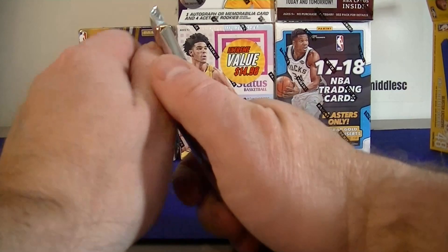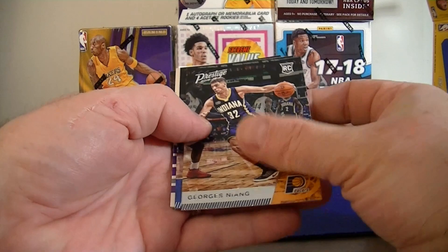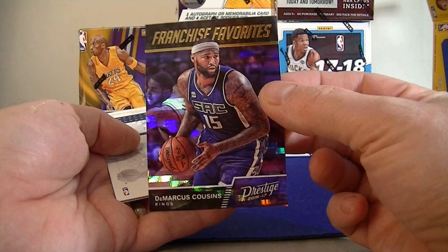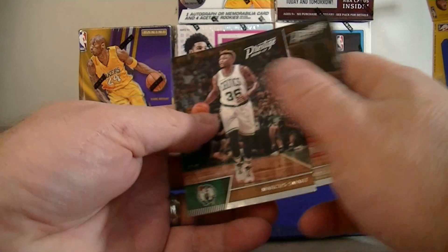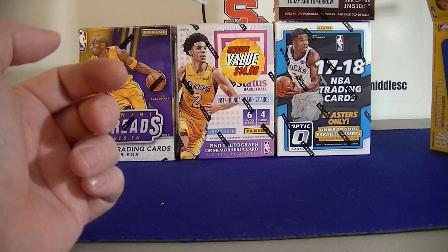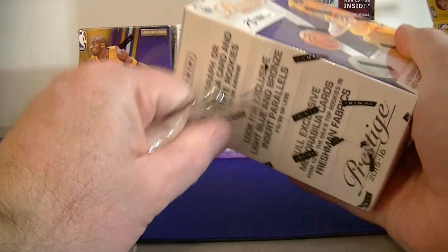We're going to move to 15-16 next. Johnson. We've got a Cousins Horizon, Franchise Favorite, and a Zach Randolph — back-to-back Horizons. Tildola, Marcus Smart. So-so blaster. I don't think I spent too much on that blaster. I'm not too upset, but nice Jalen Brown, a few horizon parallels.